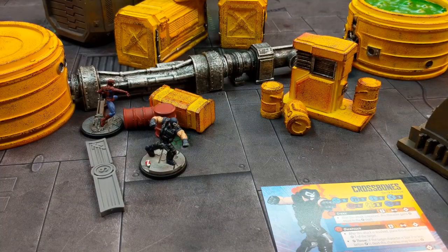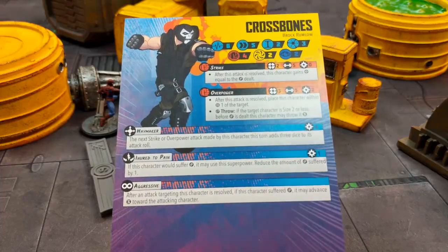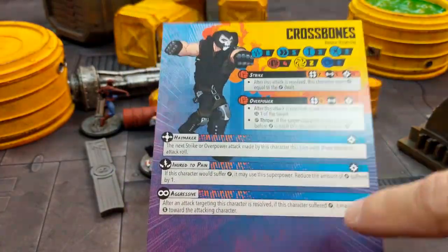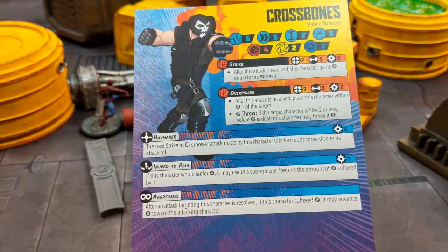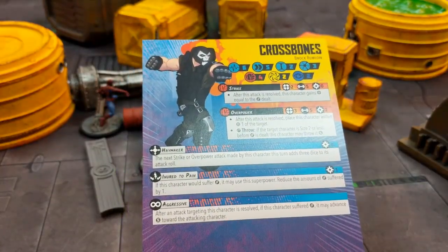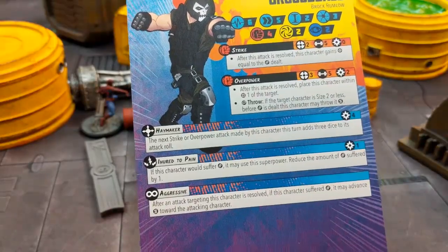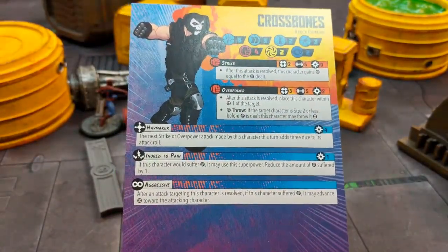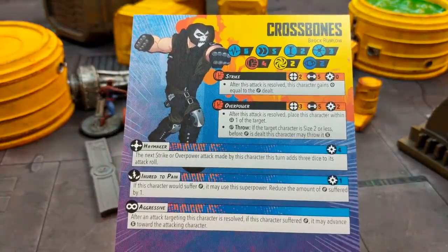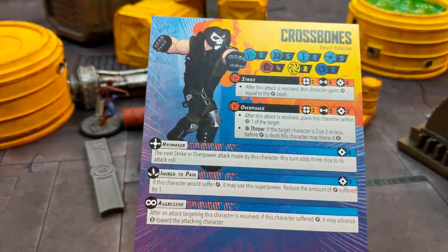When he is in the action, one of the things he'd be good at is holding objectives — a central objective where there's going to be a lot of contention. The reason is because of the Aggressive ability — basically every time he takes damage, he gets to move short. So even if somebody throws him and he takes damage, it allows him to get back into position. He's just gonna be one of those guys that will not stop and will just hold that central contested objective and deal out a ton of damage.